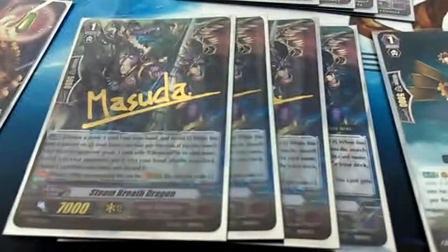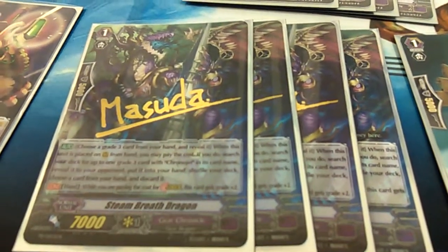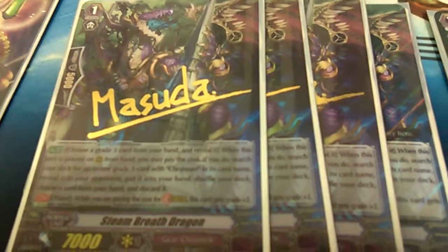Next is Steam Breath Dragon. You can use it to pay the stride cost from your hand. Also, when he's called to rearguard, you can reveal a grade 3 in your hand, search a Chrono Jet, and then score the card.